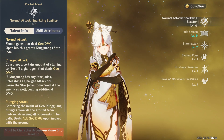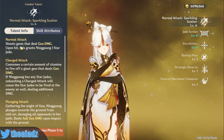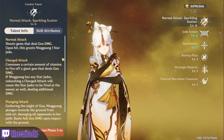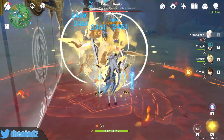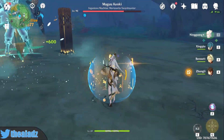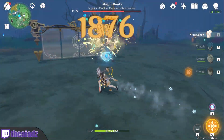First and foremost, your normal attack. She's a catalyst user, so she does projectiles of geo damage. But each time you use a normal attack, you will get one Star Jade. It's basically similar to Yanfei — when she uses her normal attack you get three little stamps and then charge attack. Same thing with Ningguang: you want to normal attack three times, get three Star Jades, and then charge attack.